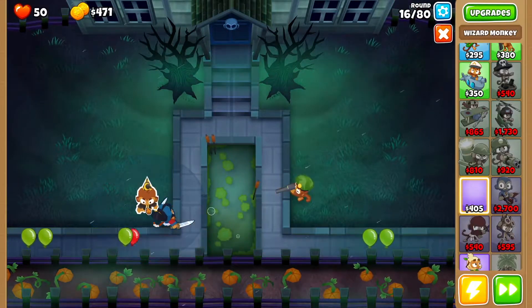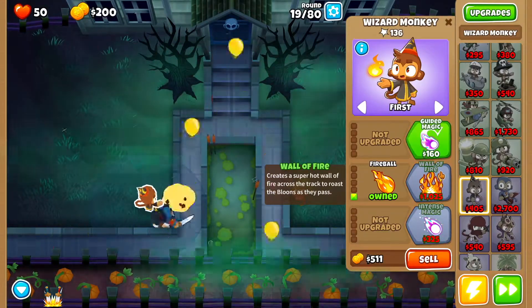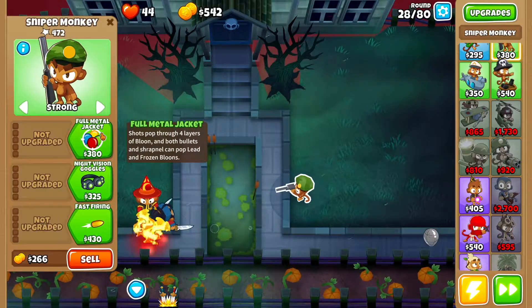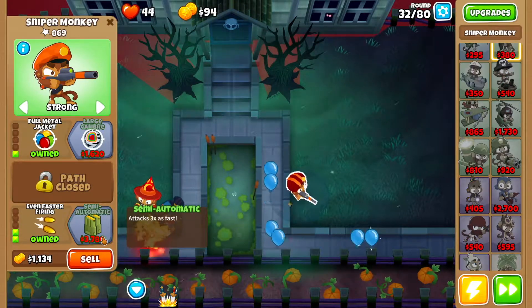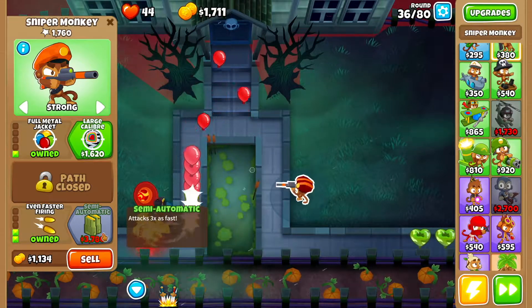Then we want a wizard monkey right over here. Get fireball, then wall of fire. At this point go back to the sniper monkey and get full metal jacket, then fast firing, then even faster firing, then large caliber.